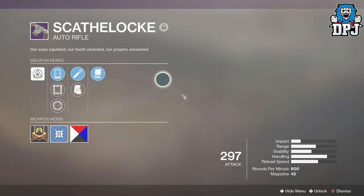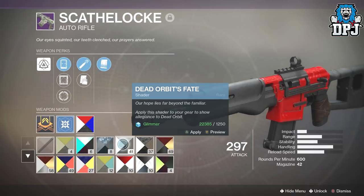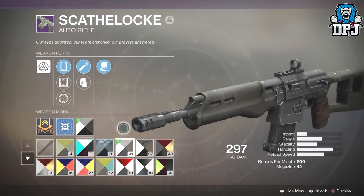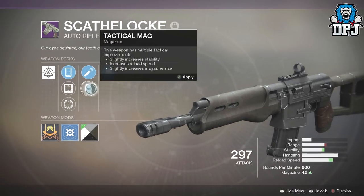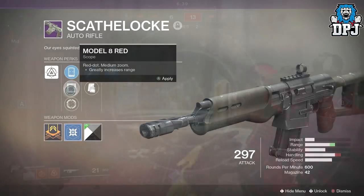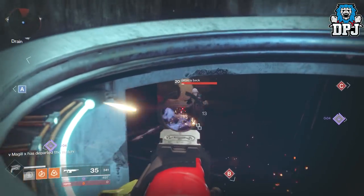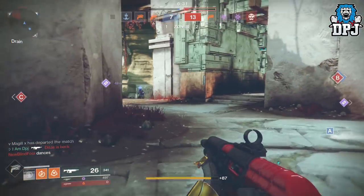The Scathelock is a weapon which has been around since the beta — great back then and great now — but it does have a few downsides. Before we talk about them, let's first check out its perks. It has Under Pressure, High Caliber Rounds or Tactical Mag, and IS 5 Circle, Model 8 Red, or Mark 10 Glass. It has a decent loadout of perks for sure.